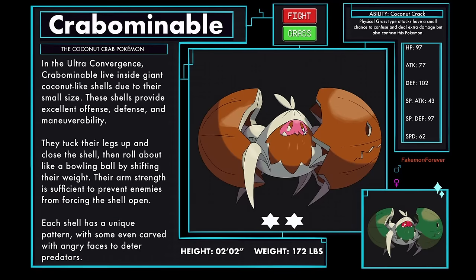Crabominable Beast Paradox form, the coconut crab Pokémon, a fighting and grass type. In the Ultra Convergence, Crabominable live inside giant coconut-like shells due to their small size. These shells provide excellent offense, defense, and maneuverability. They tuck their legs up and close the shell, then roll about like a bowling ball by shifting their weight. Their arm strength is sufficient to prevent enemies from forcing the shell open. Each shell has a unique pattern, with some even carved with angry faces to deter predators. Crabominable has a new ability called Coconut Craft, where physical grass-type attacks have a small chance to confuse and deal extra damage, but also confuse this Pokémon.